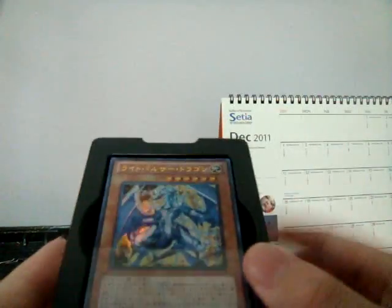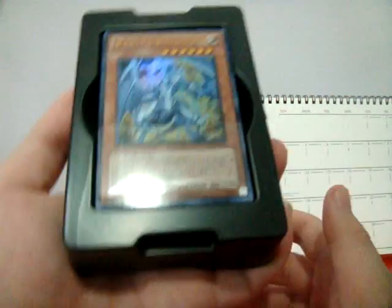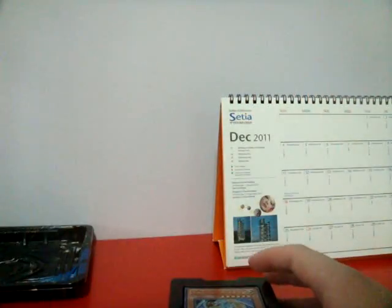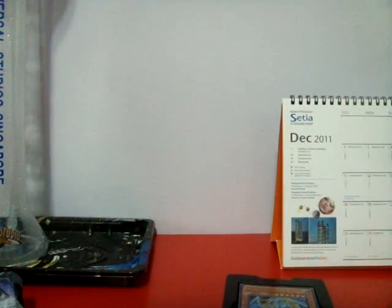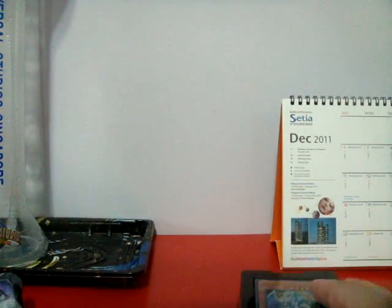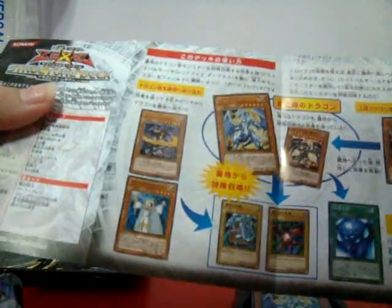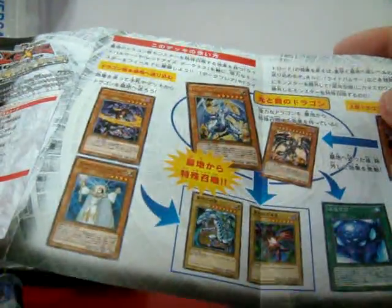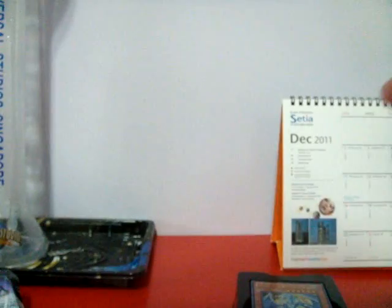Here it is — this is Light Pulsar Dragon. There's something special about this deck: in a normal deck they give you 2 Super Rares and 1 Ultra Rare, but in this deck they give you 2 Ultra Rares and 1 Super Rare. They even have this card reprinted, which is very good. And the mat — the mat looks really nice, I like the mat.